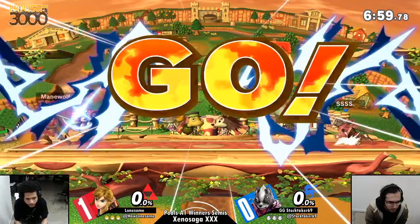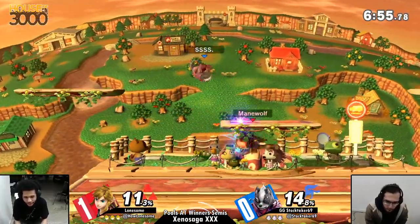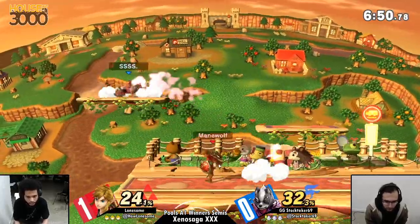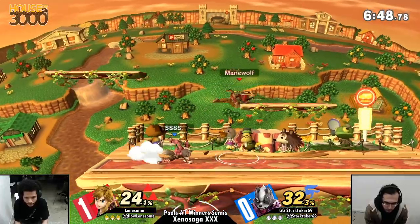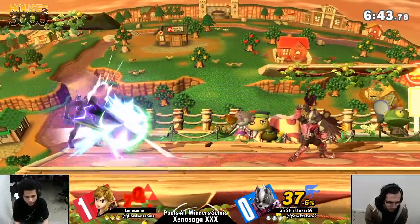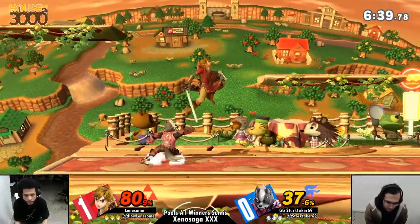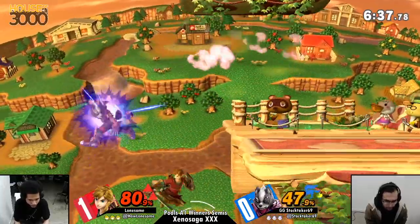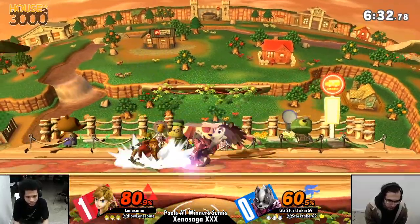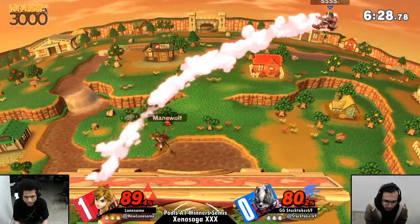He's got his secret Town and City tech to unveil! That wasn't even too bad of a game honestly — Stocktaker just kind of got very overwhelmed at some points and wasn't able to come back. A solid gimp at low percent really told the story from mid to end game. It threw off his momentum a lot from the first stock.